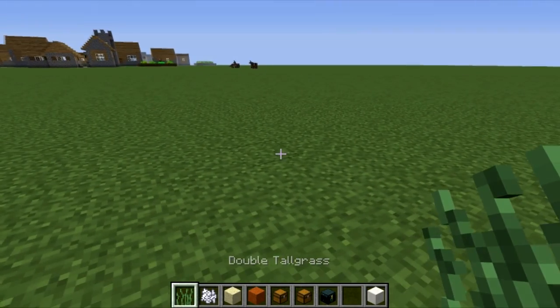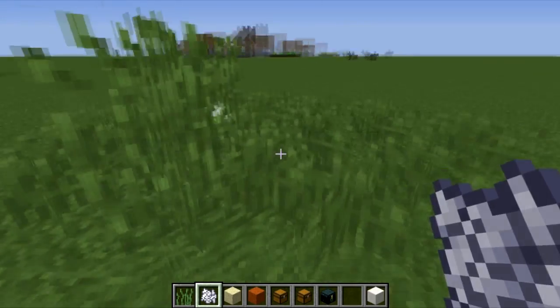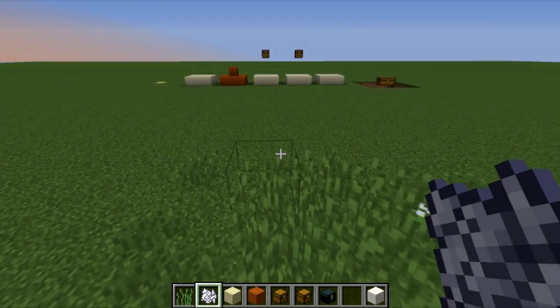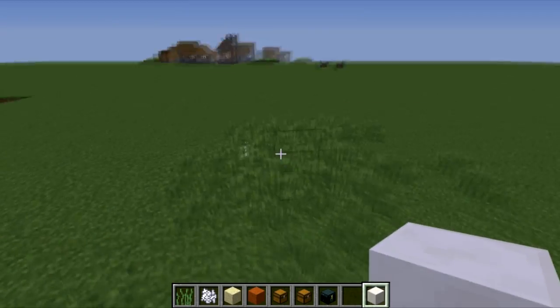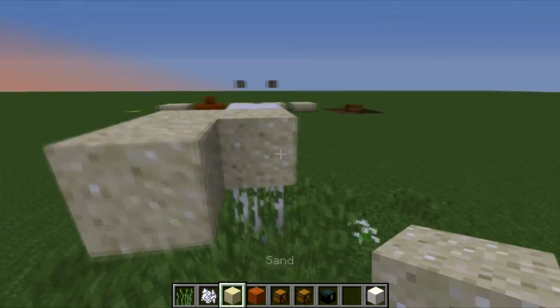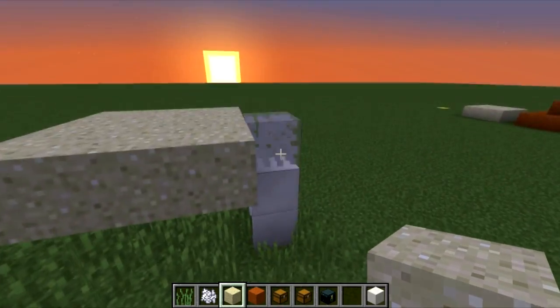Now I'm going to show you how to make this. You'll need double tall grass or just normal grass — you can bone meal some grass to get it. Take a piece of tall grass, put a solid block right next to it, place some sand on top, then break the solid block first.